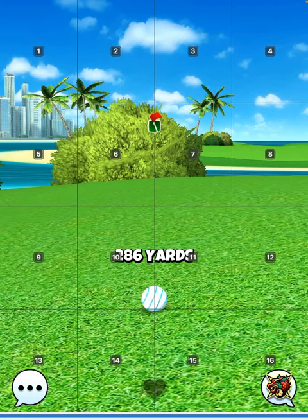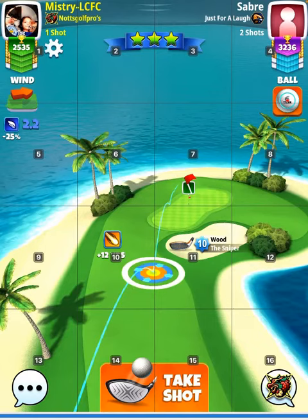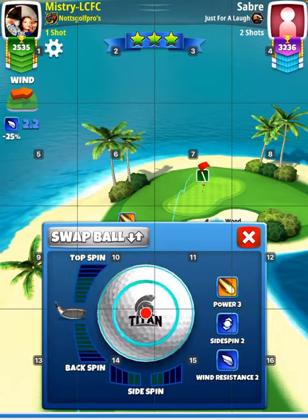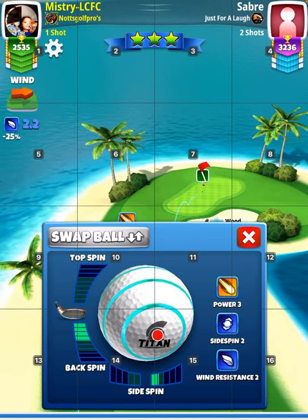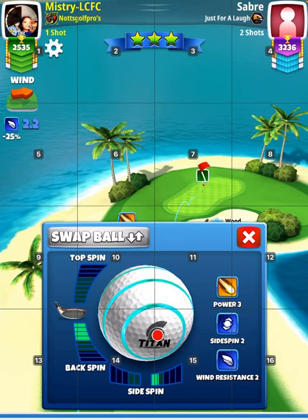Now if you have lower level woods — say you don't have a Sniper nine or ten or a Viper nine or ten — then use a Big Dog for the second shot. Use whichever wood you have and just try your best to get the eagle.